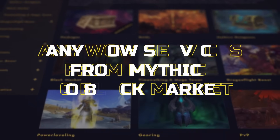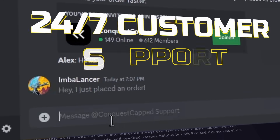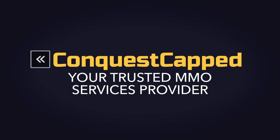If mastering the Mage Tower isn't on your agenda and you're looking for a quicker way, consider ConquestCapped.com, with a stellar 5-star rating on Trustpilot. They promise efficient completions for any class and specialization without account sharing, and they ensure a no-ban guarantee — all in under 15 minutes.